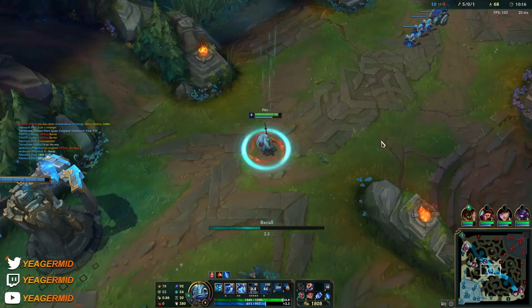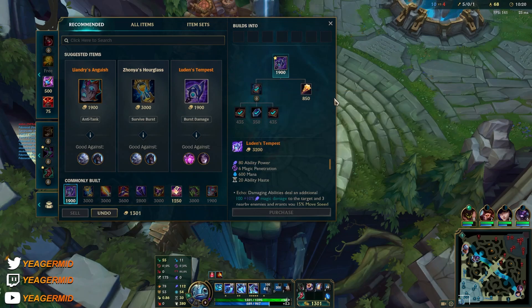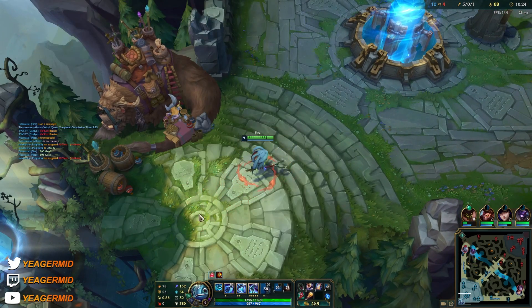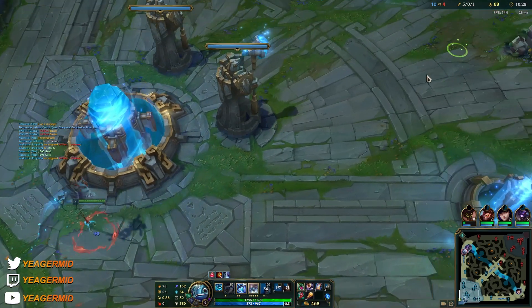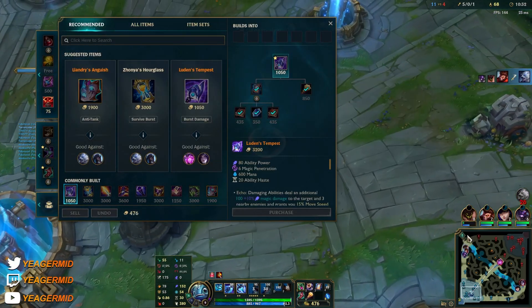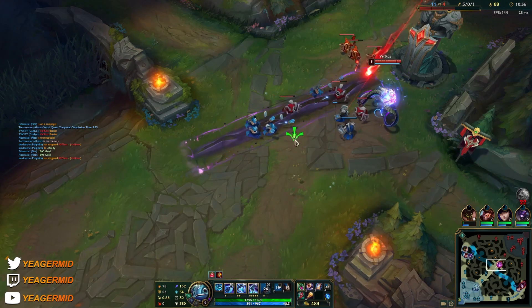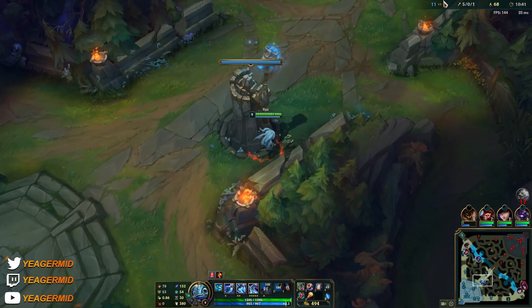I'm sitting on a ton of gold so we'll just back off. If you're going to upgrade the Dark Seal to Mejai's, always do it at least after the first AP item — so not after your boots, but after you have the mythic item. Never do it before that. It's way too risky because if you die just once you'll be losing out on so much gold for no reason.